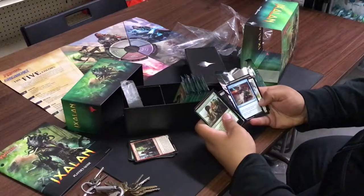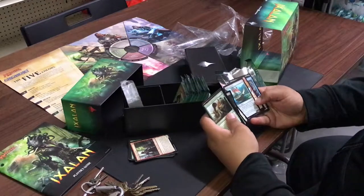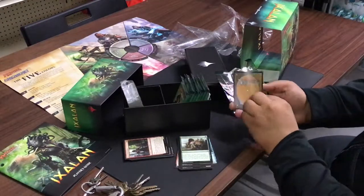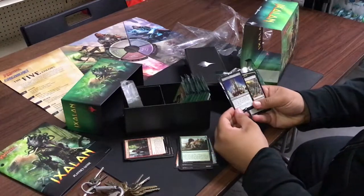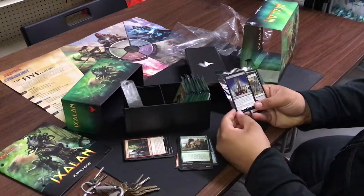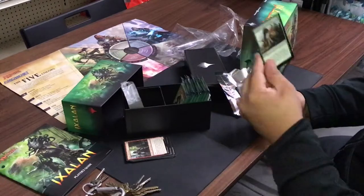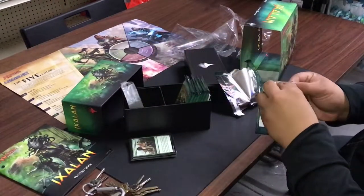More Raptor Companion, Spell Pierce, another counter. This is Revel in Riches — the black legend enchantment. Whenever a creature your opponent controls dies, create a colorless treasure token. At the beginning of your upkeep, if you control 10 or more treasures, you win the game. It's a win card for black. I also got a ramp card, which is really important.